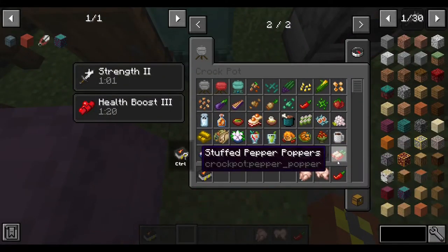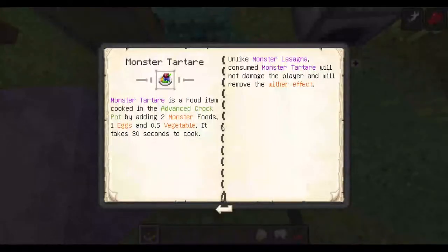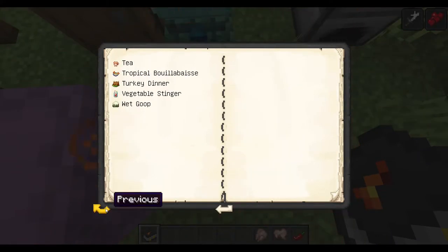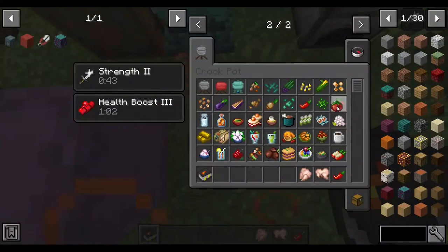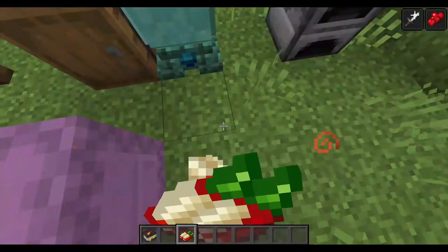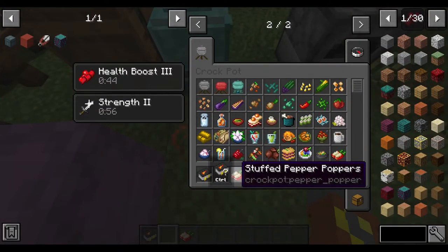The next one is the stuffed pepper poppers. Let me check — it should require only one pepper, so I'm going to put just two more tomah roots in there. It doesn't really give anything else special. So let's get on with it.